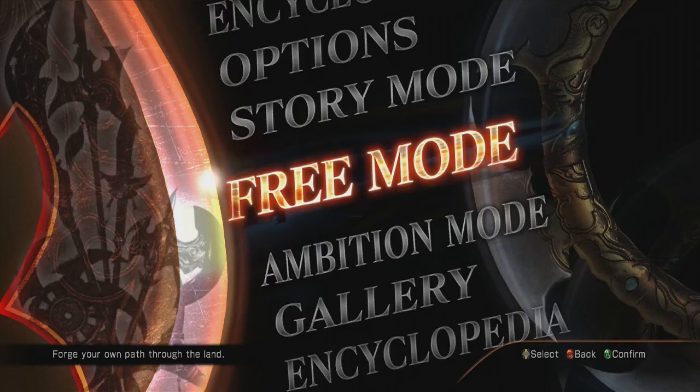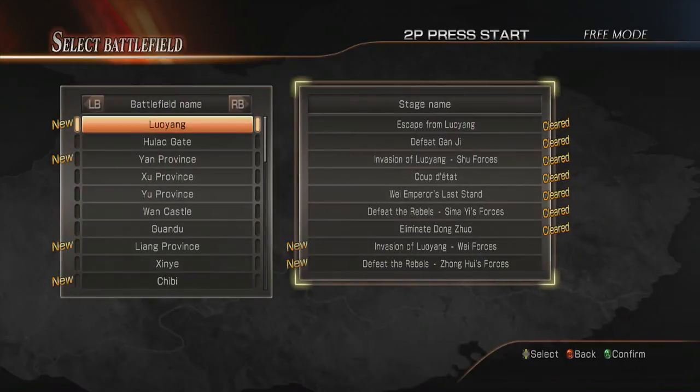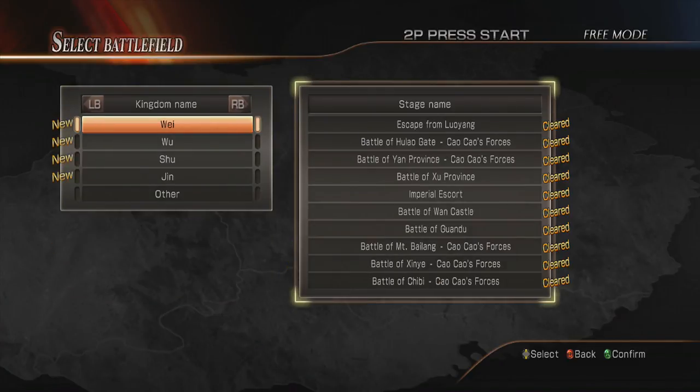Hello everyone, welcome back to my Dynasty Warriors 8 weapon guides. Today we are going to be getting Lu Xun's weapon. You have to go to the Battle of Yi Ling, and after Liu Bei disappears, retreats, or charges, defeat Liu Bei within five minutes.